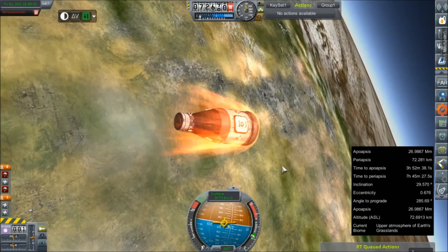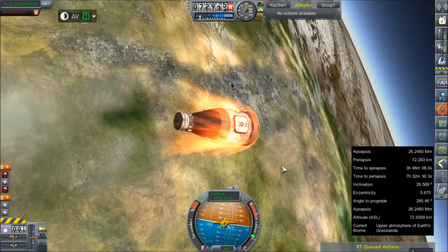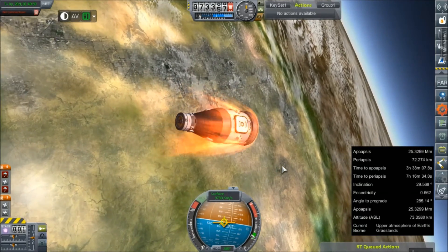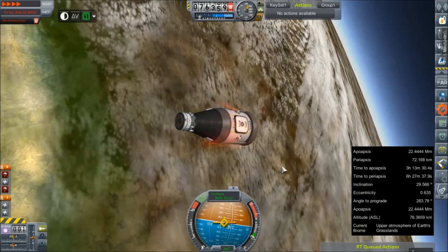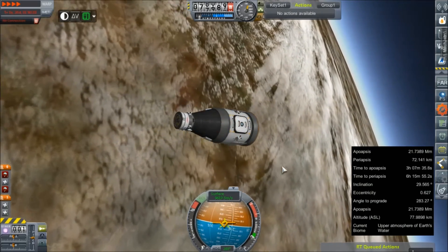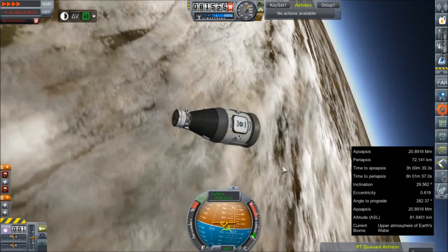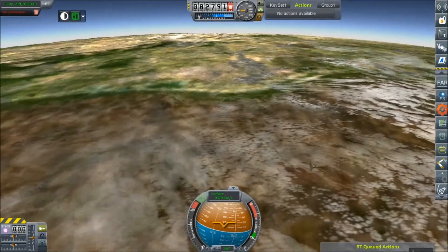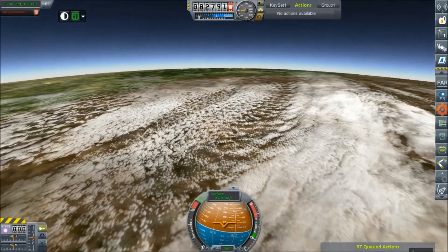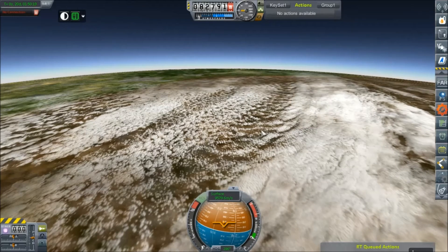We have lost connection with the test capsule. There was a sudden rotation and then an explosion. I was in physics warp and did not expect anything bad to happen because we were on our way out — climbing and heading out of the atmosphere. I guess we are very much forced to call this test inconclusive, sad as it may be.